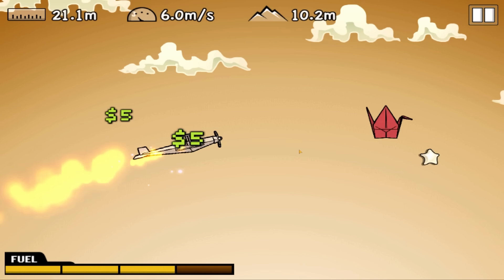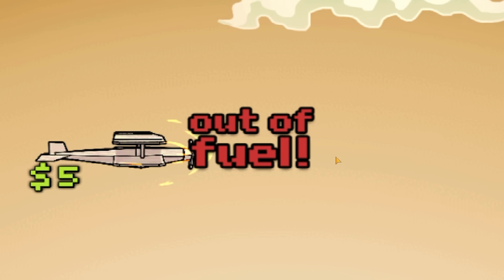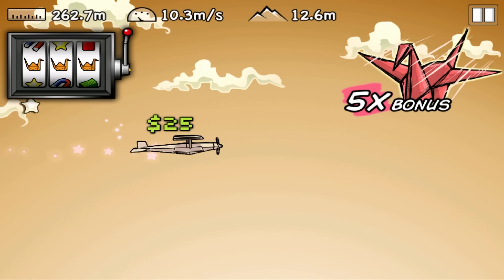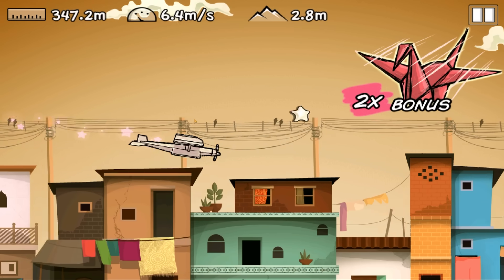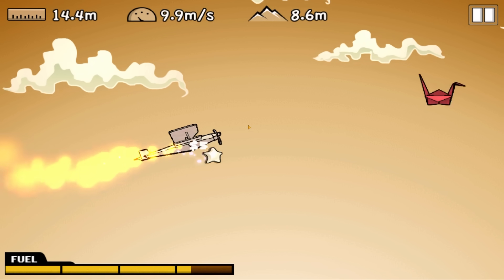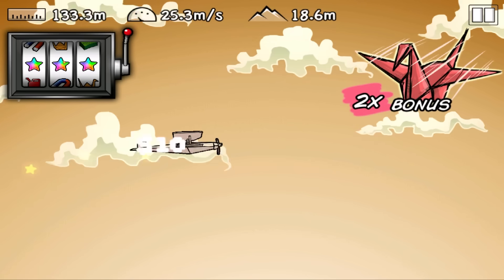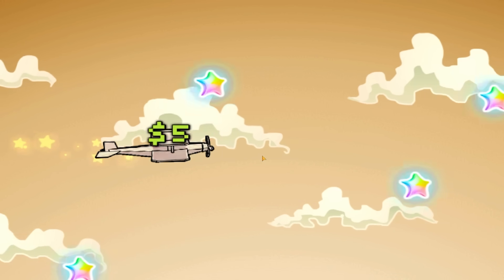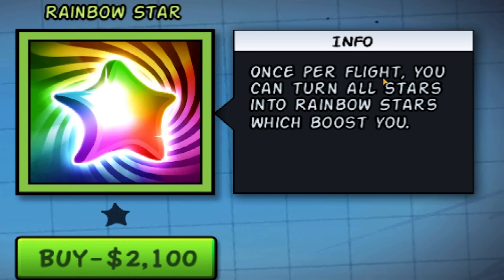I feel like using one bar to get to height and then doing full power steam ahead could be the way to get the furthest we've ever gone. We're up to 200 meters at the moment, collecting some good stuff, lots of money. How about we use two bars to get up and then full power ahead — do a bit of gambling. Stars all round! Every star is giving us a boost, so that worked out very well. And that's the rainbow star upgrade — once per flight you can turn all stars into rainbow stars!